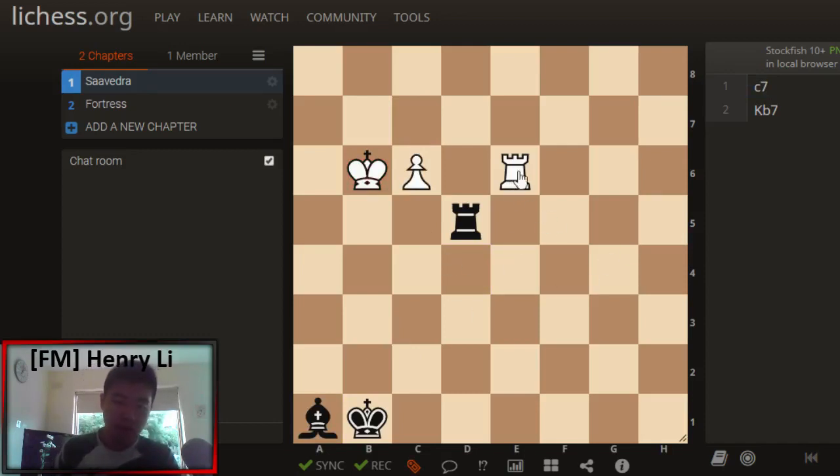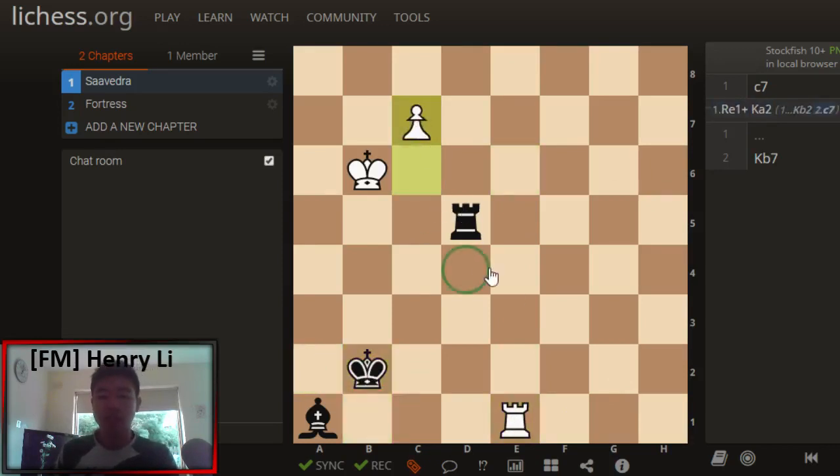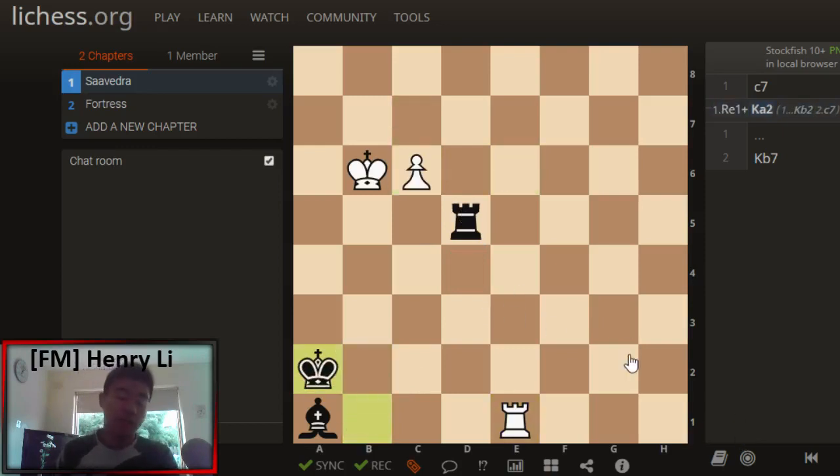Re1 is the strongest move. Black only has one move: Ka2. If Black goes Kb2, then c7, and there is no Bd4++, so happy days. But Ka2 is obviously the strongest move.